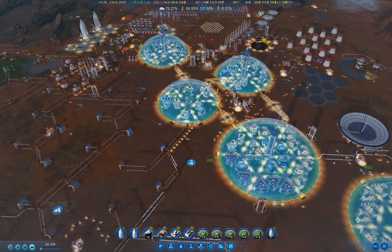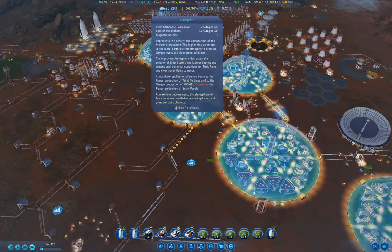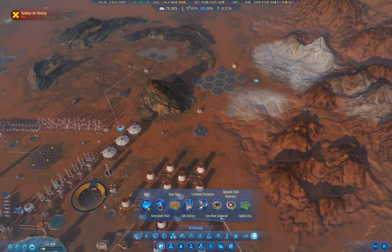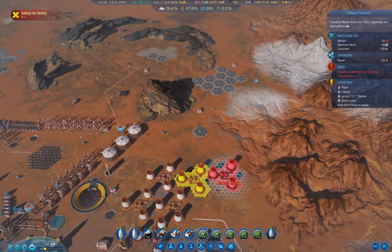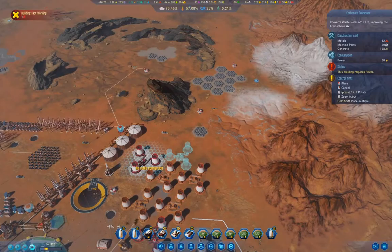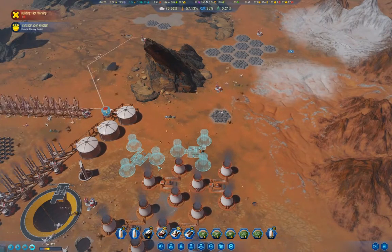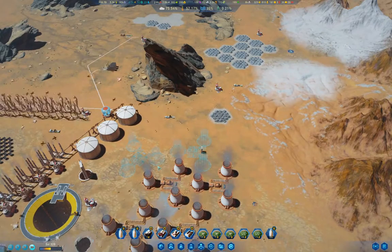Anyway, we're just ticking along here. How fast is the atmosphere going up? If I drop in another carbonate processor — we have plenty of resources — so I'll drop one here and maybe another one there. We'll let those build up and that will get the atmosphere going up a little bit faster, getting us to the end point of the series a bit quicker.